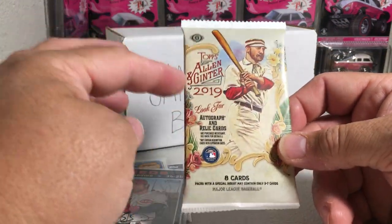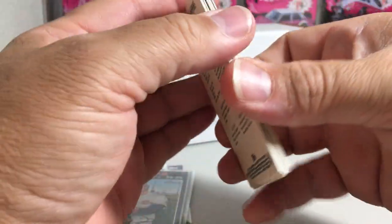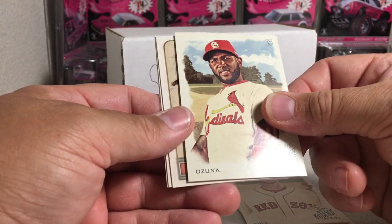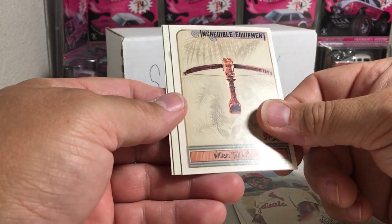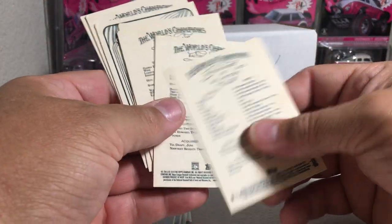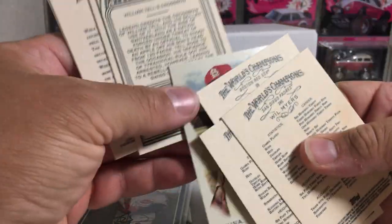2019 Allen Ginter — this one was actually a fresh box, so there is a chance this could be a hit. We got Will Myers, Eddie Murray, Chris Sale, Ozuna — ooh, there's a Bob Feller Blackboard Mini — William Tell's Crossbow, Steeo, and Morton. The Marcel Ozuna is a short print, by the way. Oh, it's a dinged corner — I didn't even notice that. Boo.